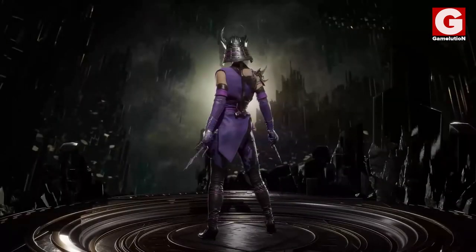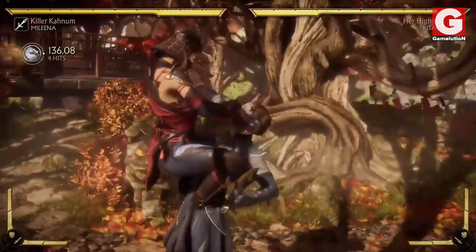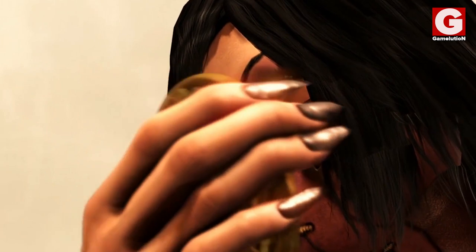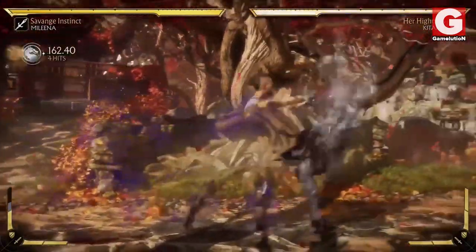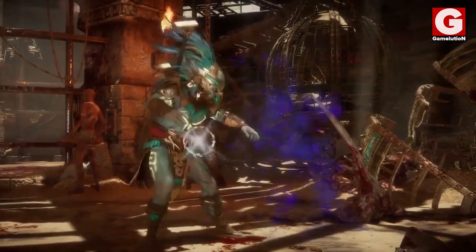Now to complement her assassin character, Mileena has a new ability that we've never seen her possess before — not even with the power of Shinnok's amulet in MKX. That ability is invisibility. Mileena in this game can turn completely invisible during attacks, making her opponents oblivious to whatever she's going to do next.